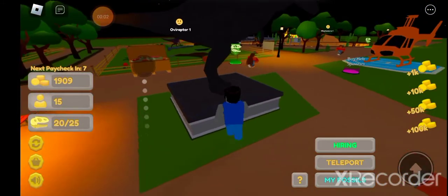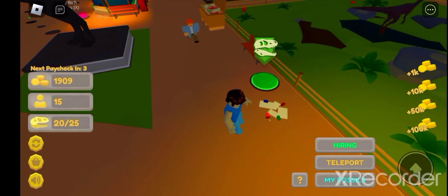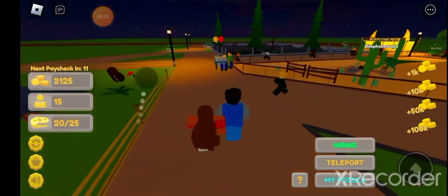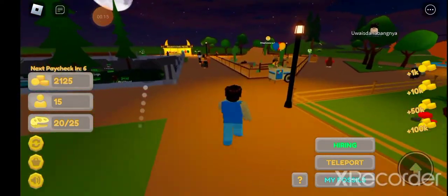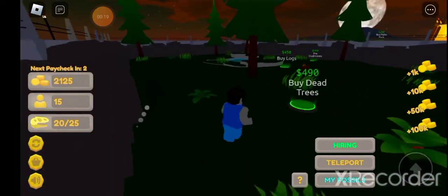Yo guys, my name is Anshu, welcome back to Ultimantis. Today we are playing Dino Zoo Tycoon. If you remember, we can't stop till the Triceratops enclosure. Now we are gonna build that. First we have to see if our dinosaurs are hungry - no, they're not. Okay, now let's build the Triceratops enclosure.